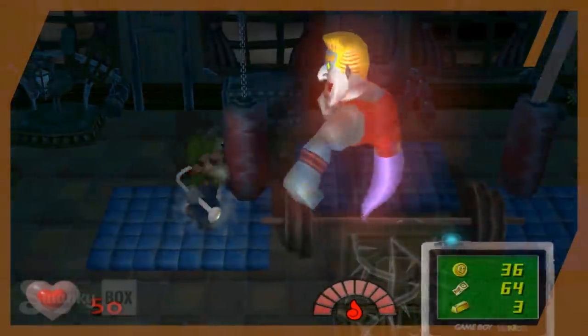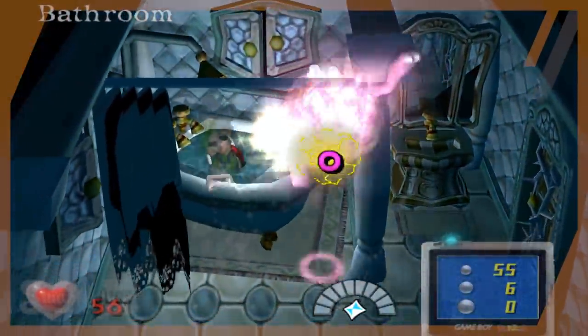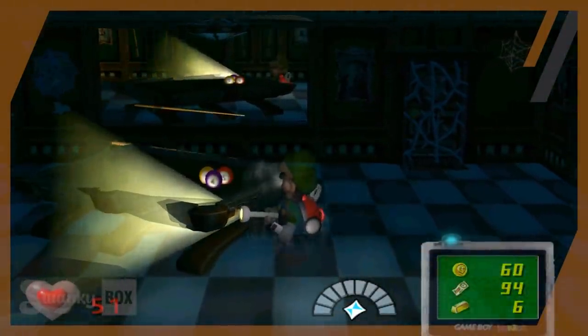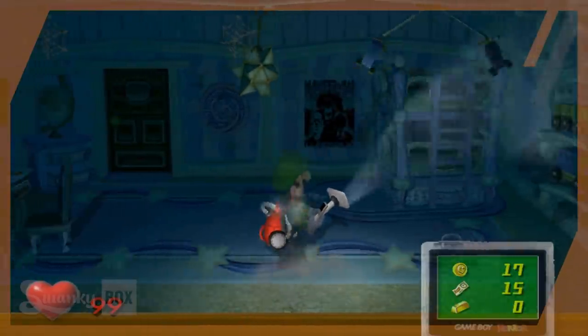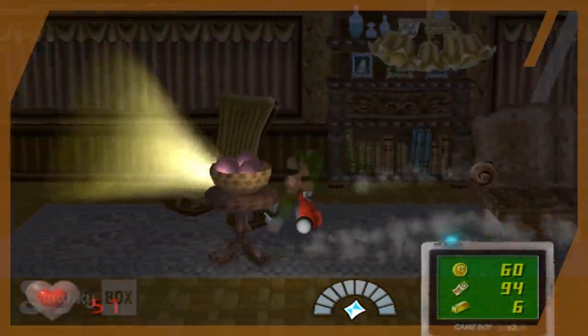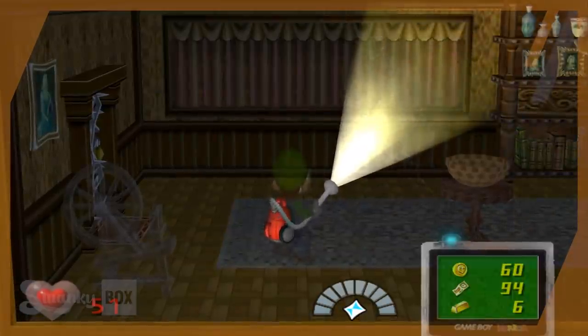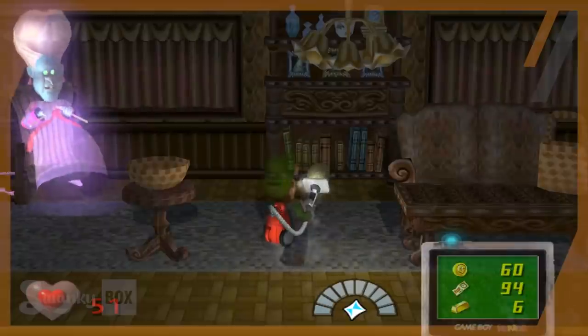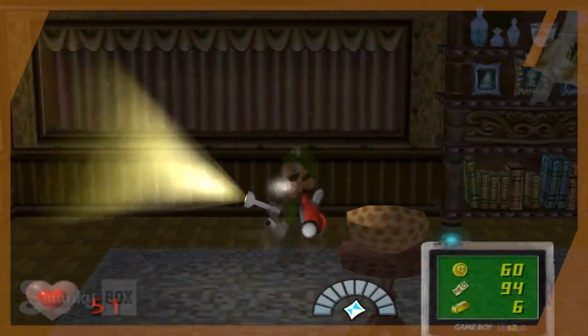Onward to Area 3, we start with Biff Atlas — nothing too remarkable. We then return to the bathroom to finish off Miss Petunia. Slim Bankshot and the twins Henry and Orville were still unattainable though. I stopped into the twins' room earlier and realized they weren't loaded in — regardless of how much I spun the helicopters, they wouldn't trigger. But then Nana was glitched. Normally you need to hit her with three balls of yarn to vacuum her up, but the third ball would never hit her and always made her fade away. Over and over I tried with no luck, so I put Granny on the back burner.